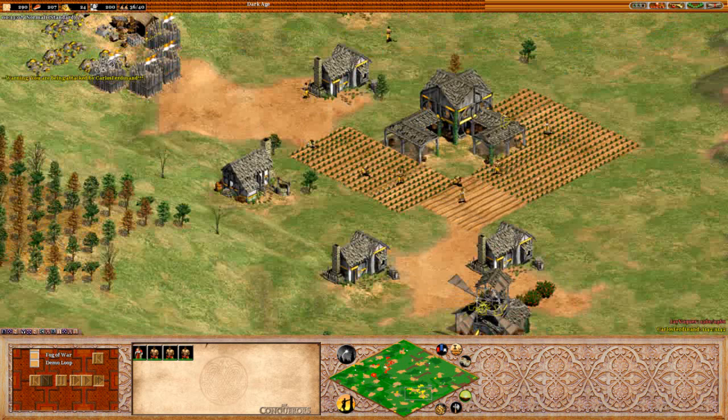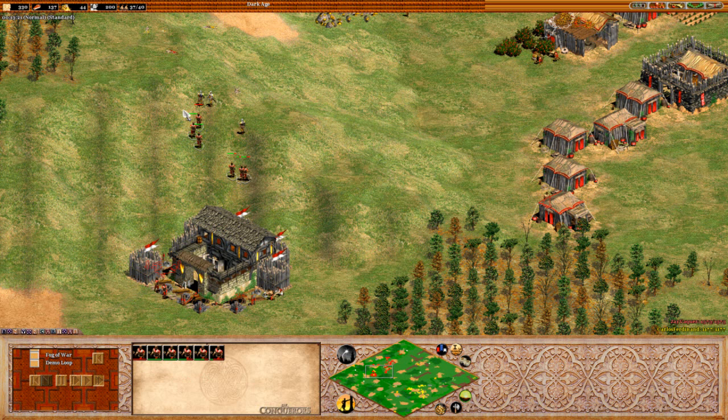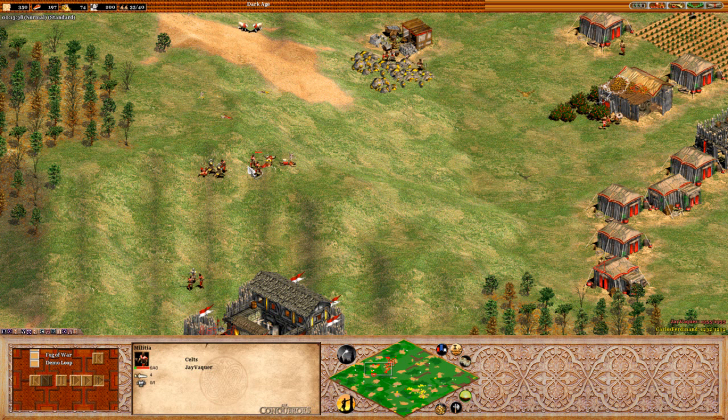Kalos could be going up with archeries already, however it doesn't look like he is. A barracks is getting walled in here, hopefully that won't be too big a deal. Men-at-arms up here should be able to do quite a bit of damage to the militia. However, it looks like they will be killed off without too much trouble.